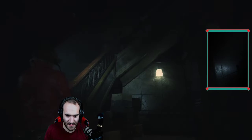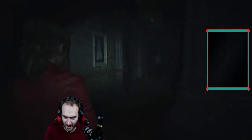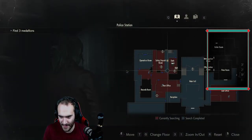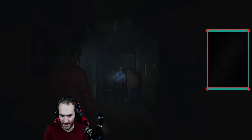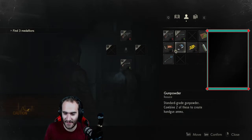Dumbass zombies. Fuckers on the stairs, okay cool. Do I have anything to deal with them? No, I don't. Literally traps. There is nowhere on my map that I can go. I don't think Mr. X is out there so I really don't want to attract him, but I think I have to shoot my gun.